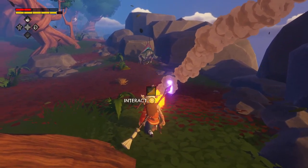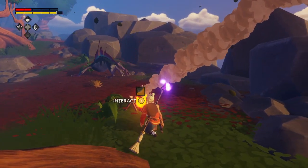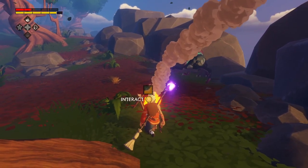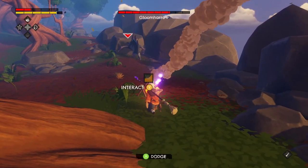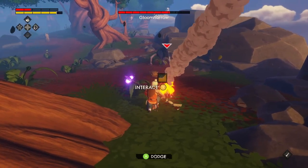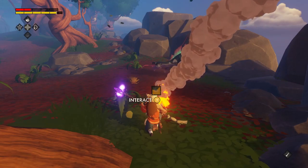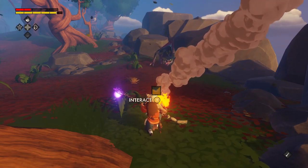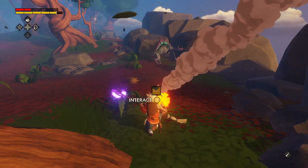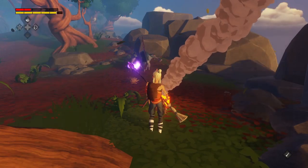Yeah, I'm gonna eat this meat and then you're gonna die, you weird animal. Everything else was cool, you know — majestic kind of. You're just weird. Oh, you can't tell when someone locks onto you — that's a good design. Gloom Harrow — I am gloomy after seeing you, that's for sure. My broom is not getting destroyed, this is good.